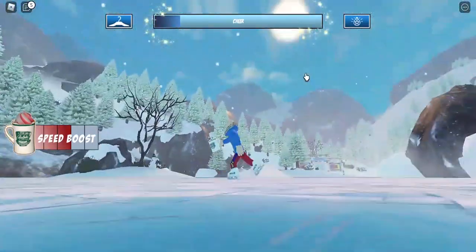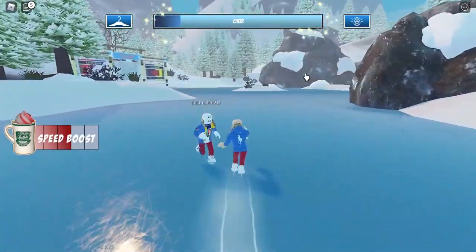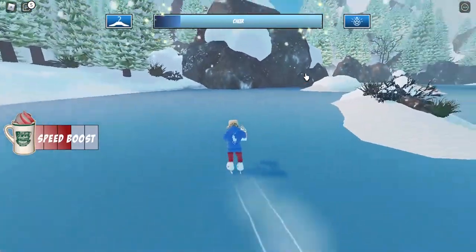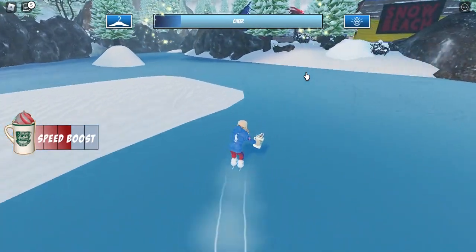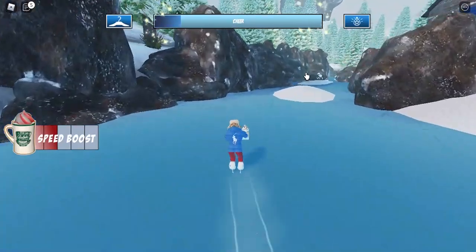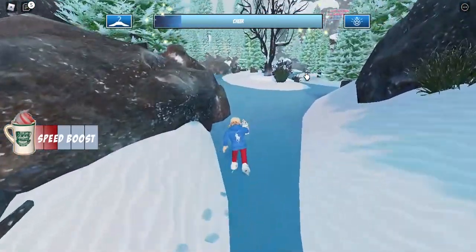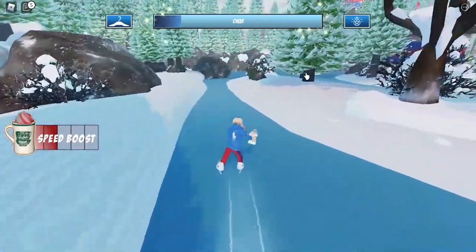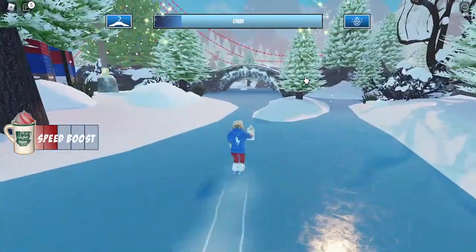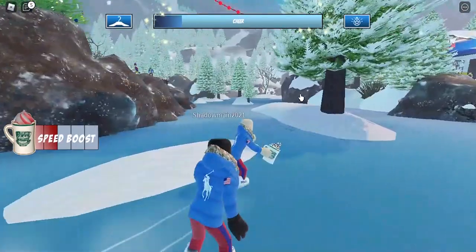Now for the glasses — they're harder to get. I already got the Polo's checker beanie but I didn't get the glasses yet because it takes a long time. To get the red color sharp sunglasses, you need to fill up your chill meter three times — the same process as the Polo's checker beanie, just repeated three times.